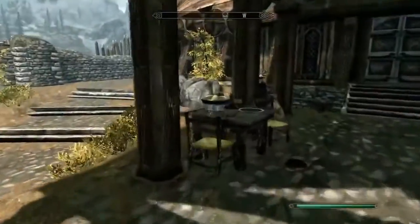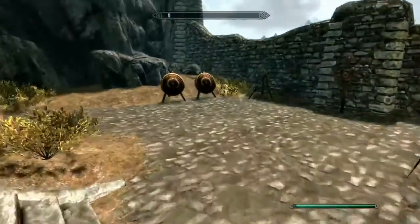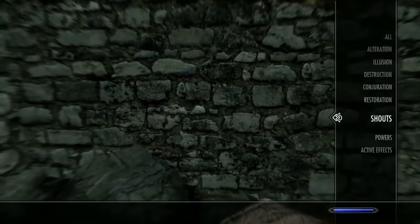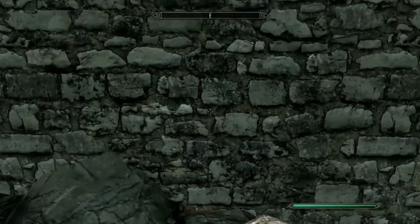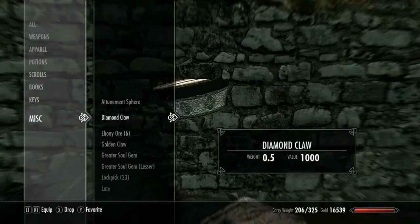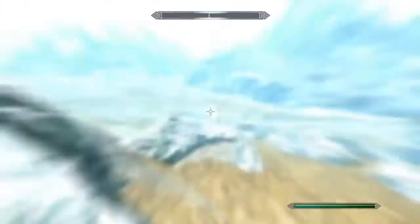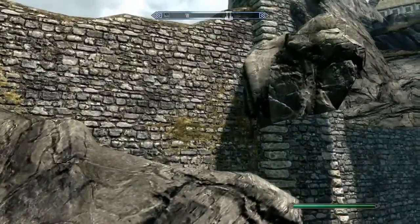Now, to get the chest, you're going to walk over and get a bowl or a plate. I found it works better with the bowl. You're going to want to walk over to anywhere on this wall over here and equip Whirlwind Sprint Shout. You can just sprint to do it, but Whirlwind Sprint Shout works much better — it's just easier. What you're going to want to do is take your bowl or plate, hold it up to the wall. It may take you a couple tries. Then you're going to shout and it'll push you through the wall.